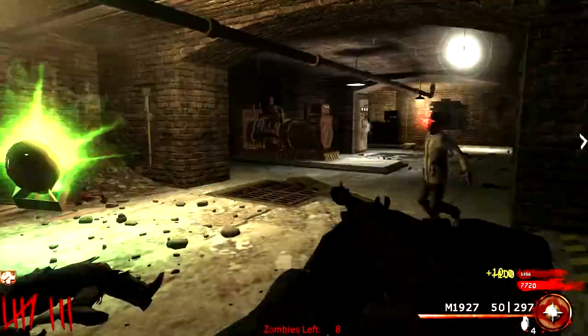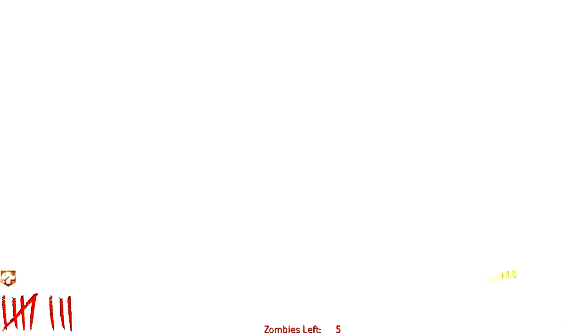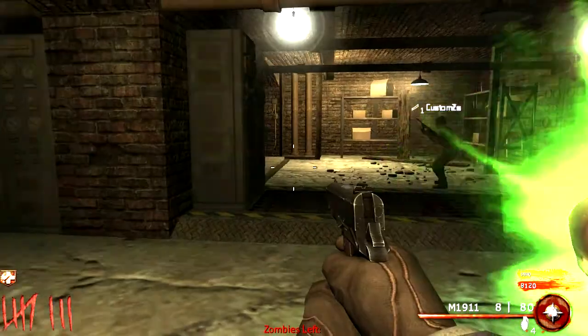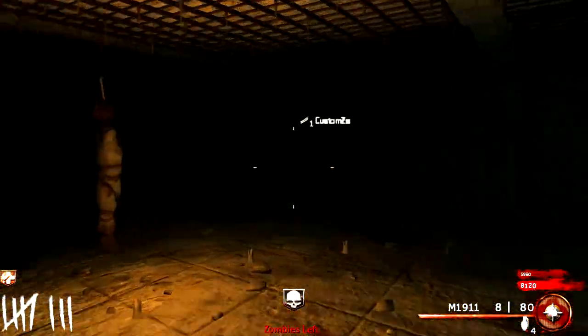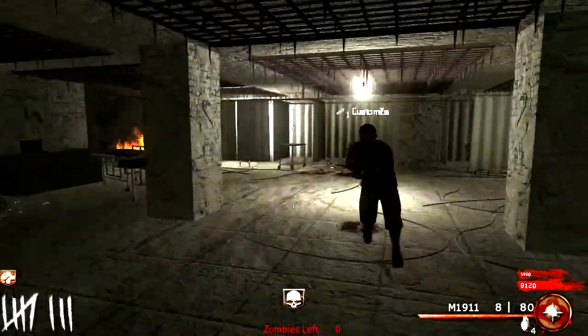Do you want it? Yeah let's grab it and bail dude. The nuke - it's near the boss guy. Oh sweet, epic. Alright grab it. We'll use it on the witches. Oh wow dude, I can't see in this room.